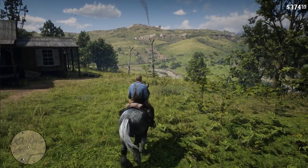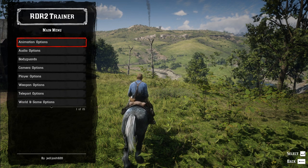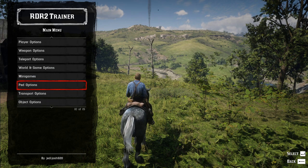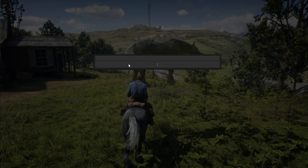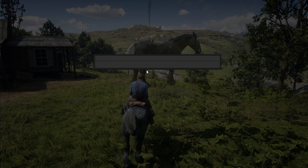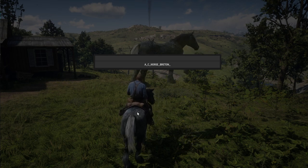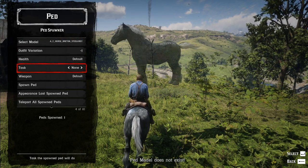Now to do this you're going to need to use a trainer. Right now we are using Jedi Joss's trainer, which I'll leave a link to in the description. It is available in the Red Dead Redemption 2 modding Discord, but he does not have any options to spawn it in as your own horse right off the bat. What you're going to need to do is go to pet options, then pet spawner, then select model, and enter the model names. Say you want to spawn in a Breton — all you need to do is type A_C_horse_Breton and then the colorization of the one you want, such as steel gray.